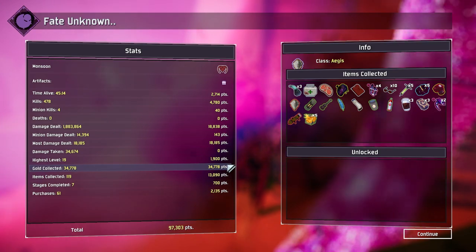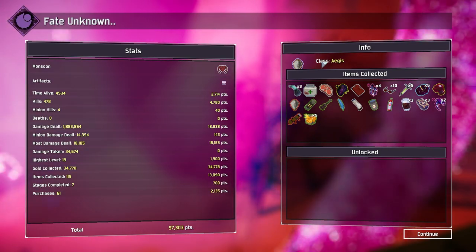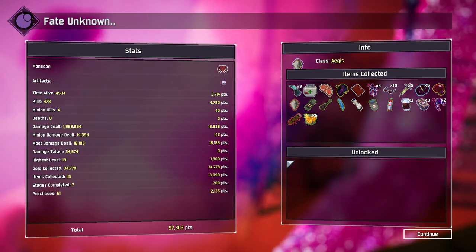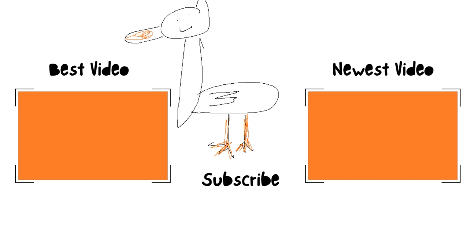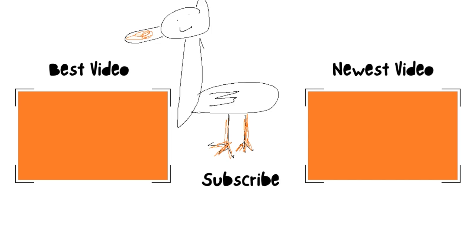We're free to go home. You can see that in this game we dealt 1.8 million damage as the class Aegis. Hey, if you guys enjoyed this video, go watch another — here's two options right here at the end of the video. Go watch them, have fun. See you guys next time.